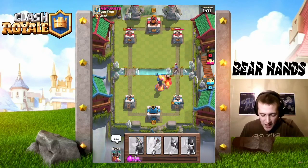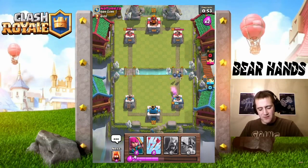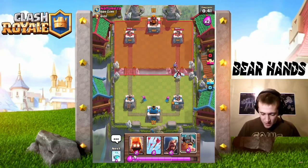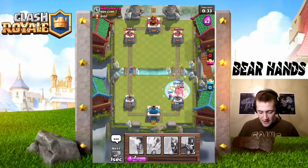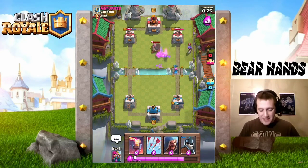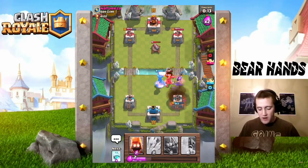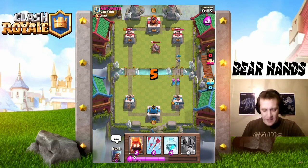I feel like his deck was built solely to deal with Elite Barbarians, so I need to be more careful. I put Guards down to soak damage from the Hog — close to 800 damage. His Musketeer is coming and I want to throw my Wizard but he'll just Fireball it if it's too close to the tower. Elite Barbarians, Fire Spirits, Freeze — we shut down the Hog but he gets an insane counter elixir trade. Inferno Tower goes down. I do not see us getting to his tower at all.